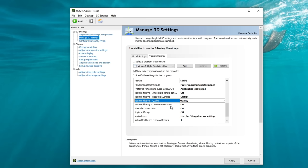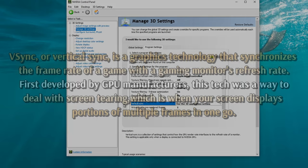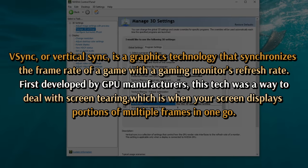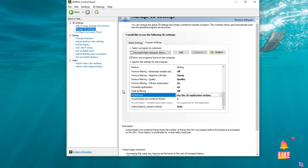Texture filtering trilinear optimization is on. Threaded optimization is on. Triple buffering, make sure you have that off. Vertical sync I have set to use the 3D application setting. The purpose of vertical sync is to help with screen tearing — that's where the upper half of the screen separates from the lower half when you're turning around inside the cockpit. The only downside is that it will induce slight latency.